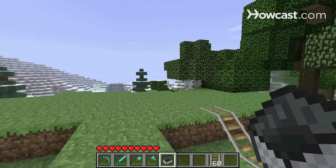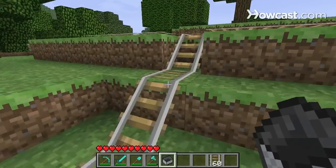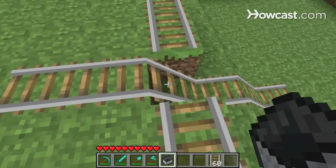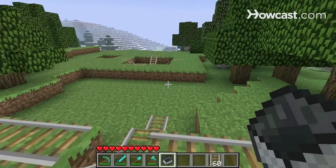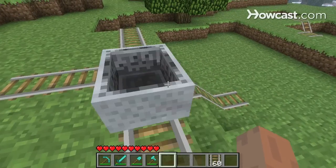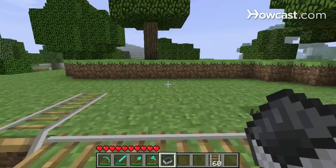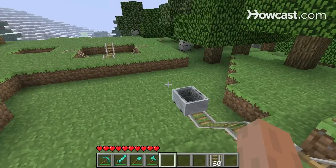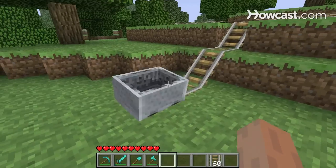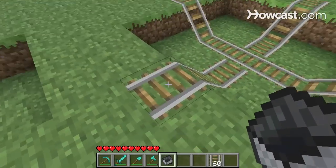But say you want to make an intersection where your carts head north for whatever reason. You can override this southwest rule by building your intersection on an incline, like so. So no matter what direction my carts come from, they're going to intersect at this incline that heads north and they're going to turn in that direction — turn north. And from the west, turn north. And ultimately, coming from the south, it will continue straight as well. So that's a good way to override this default turn to the south.